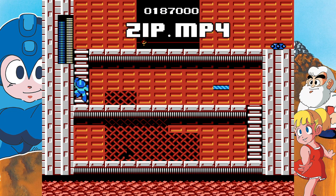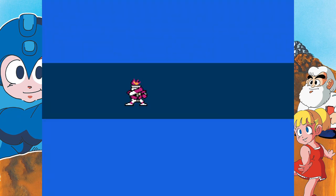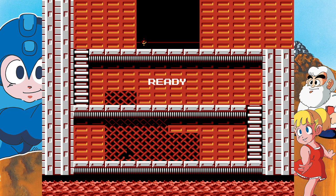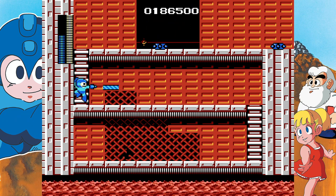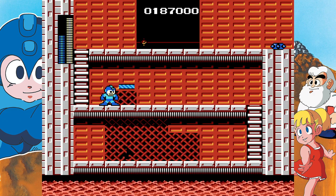I want to show you guys the zip glitch. This is a tech that speedrunners use to get through levels fast. A really easy stage to practice this on is Fire Man's stage. Fire Man is also weak to Ice. As soon as you spawn in Fire Man's stage, go up to this ladder and place and hold a magnet. Try to jump on the magnet while pressing up on the D-pad at the same time, and you will zip across the map. You can zip in pretty much all of the stages, but Fire Man's stage is the easiest to practice this on.